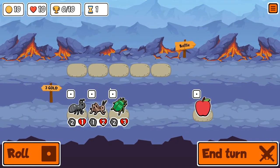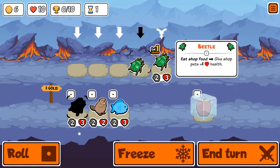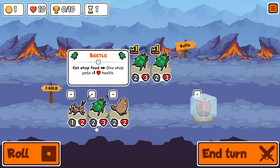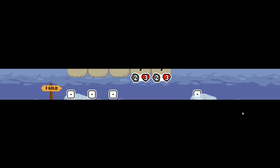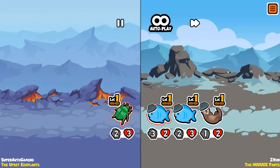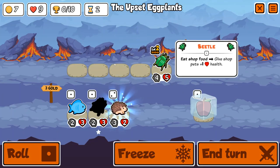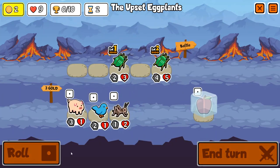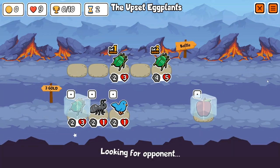What's up everyone, SuperAutoGaming here, and today I buy every snail. Would you believe me if I told you that this was a 1 HP comeback, 4-squad, snail every time I see it victory? Well, you'll just have to find out. The rules are: I have to buy every snail that I see, I have to keep every snail that I buy, and I must at least get 1 snail to level 3.